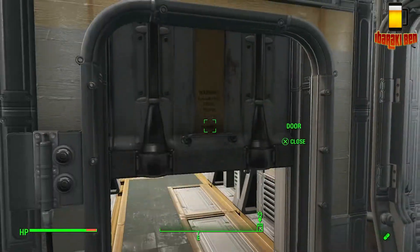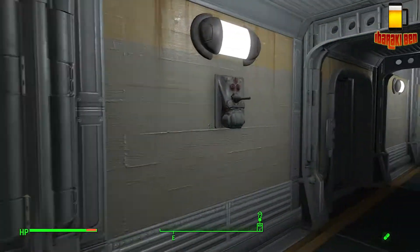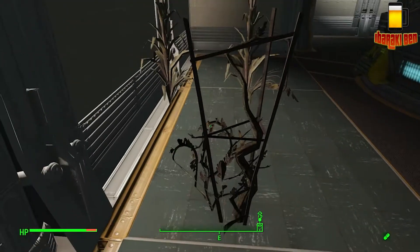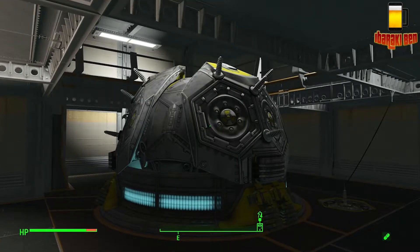Going through here I have the staircase that goes up to my overseer's office, complete with plants that go through the wall. Moving through here we have the plants — these are glitched, they don't actually disappear. I don't know why but yeah they're stuck there. And then I've got my main power reactor.